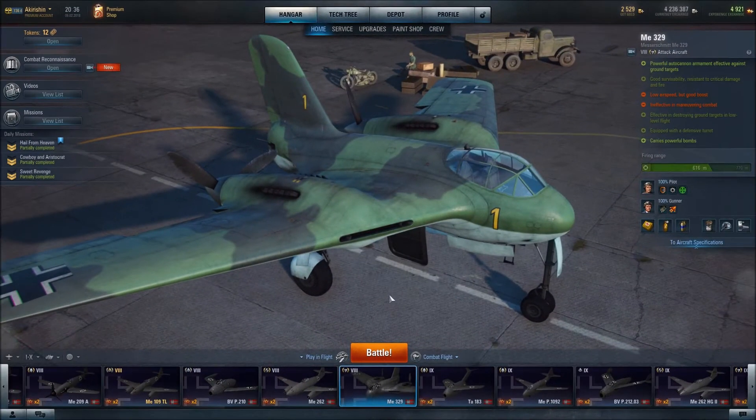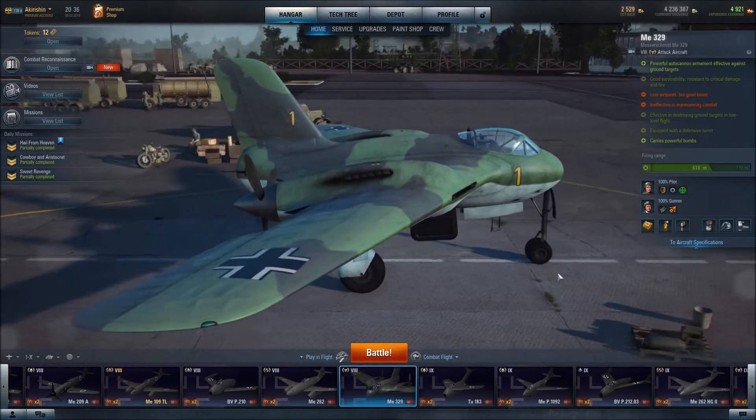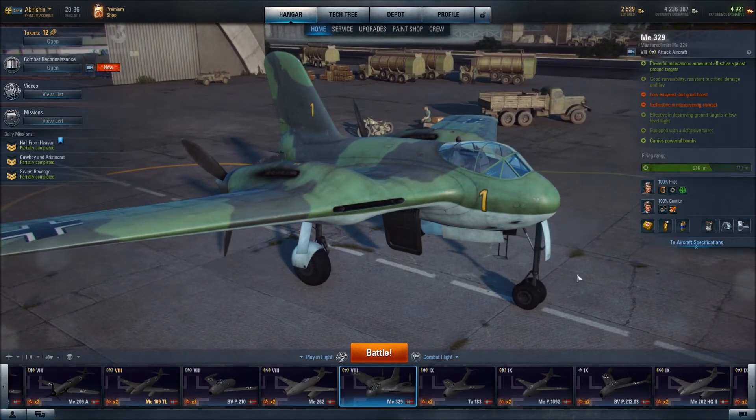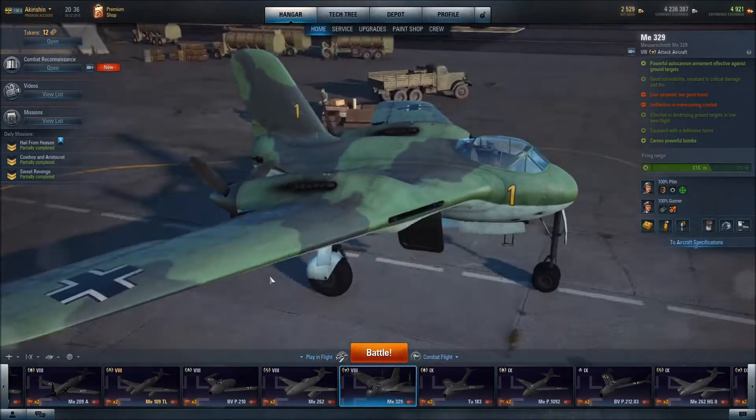Greetings and salutations, pilots. This is Kirishan, and in this video I will be featuring the ME-329 ground attack aircraft made by Messerschmitt. It is a German plane.